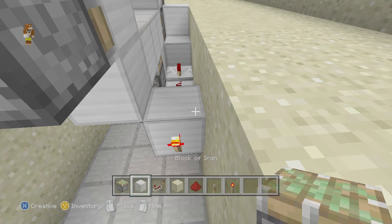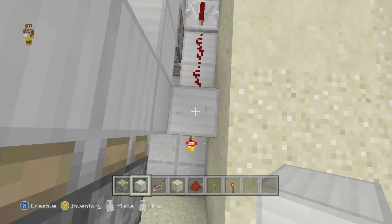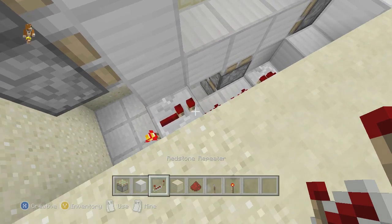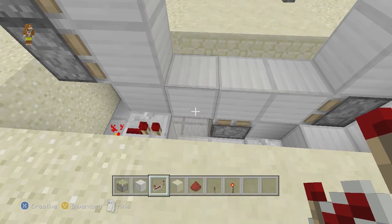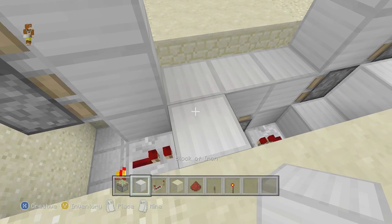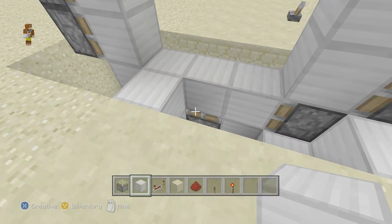This is going to be mainly made of iron, that's why I'm doing that. Set the repeater to only one tick delay by placing a block in front of it — that is just going to be your door. That's going to be your entryway into the build.